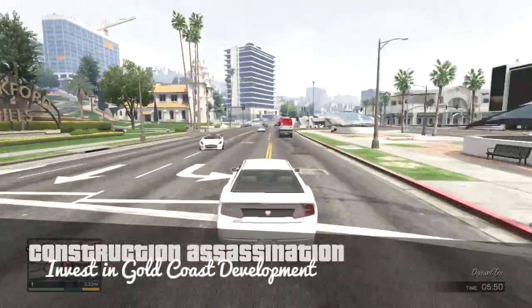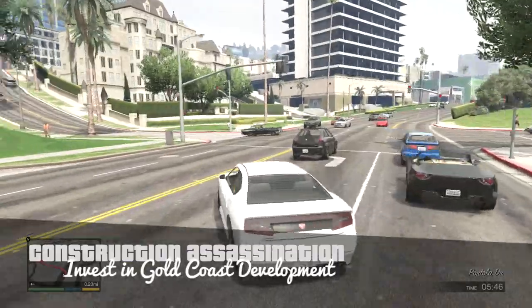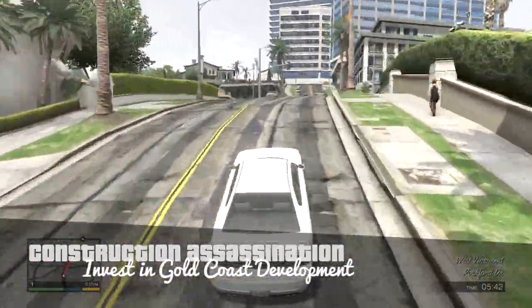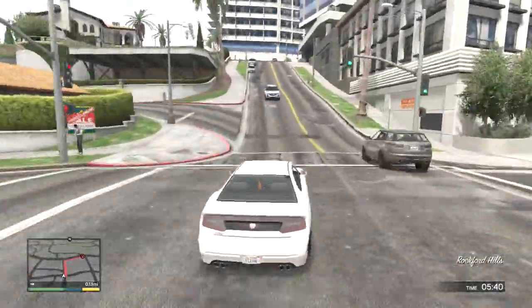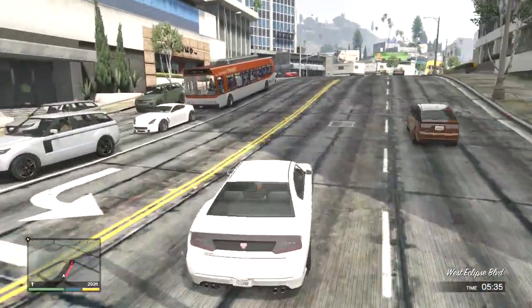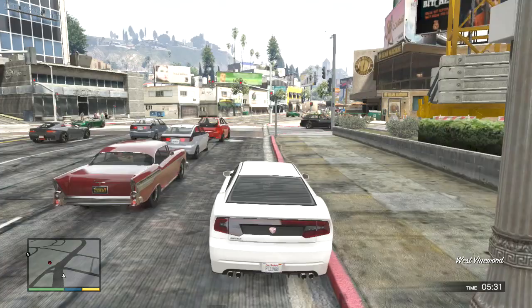The fifth and final Lester mission is called Construction Assassination. You'll need to invest in Gold Coast Development before you do this mission, because this stock will shoot up right afterwards. Monitor the stock market, and when it starts to peak out, sell all and effectively double your money.